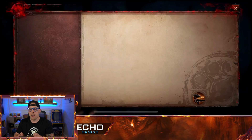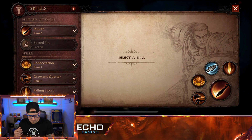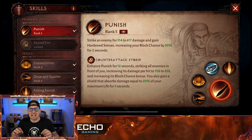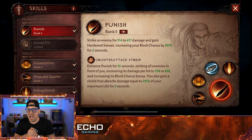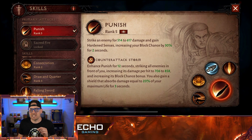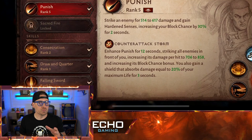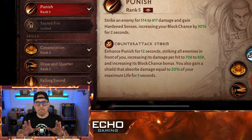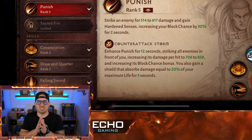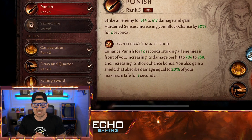Going into the menu, popping onto skills, you'll notice a few things. First of all, we have Punish, which is our primary attack — I have yet to unlock Sacred Fire. With Punish, you strike an enemy for 514 to 617 damage and gain Hardened Senses, increasing your block chance by 30% for 2 seconds. We have this ranked up to level 5. Skills will upgrade themselves, as will primary attacks, as you progress through your levels with the class automatically.